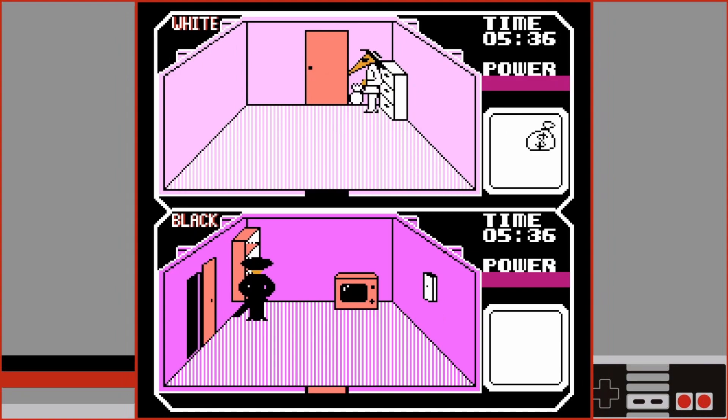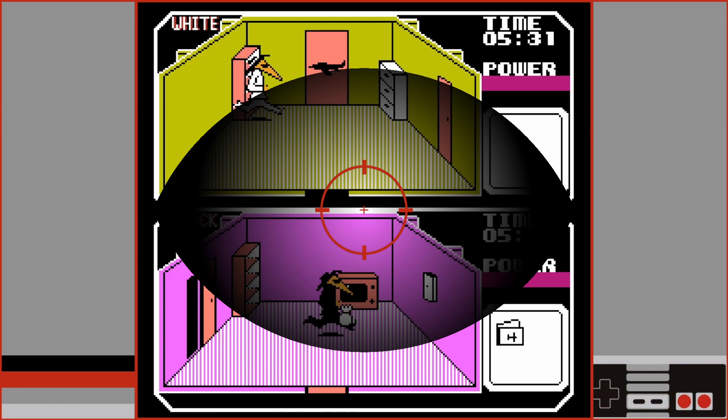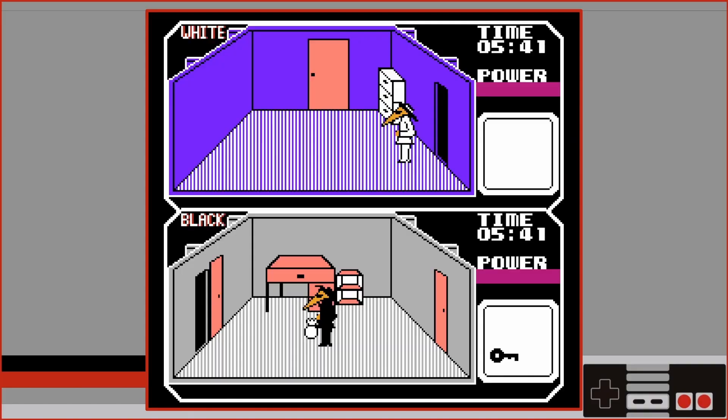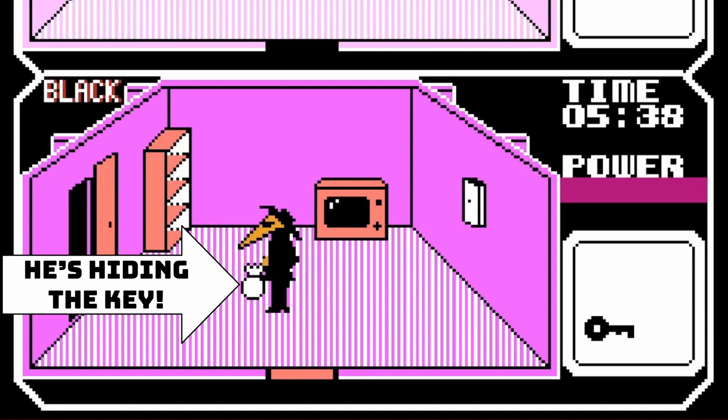The choice to focus on making your own moves versus watching your opponent's moves is often what decides each game. Players will need to check their opponent's screen to monitor their progress while playing in a way that hides their own progress from the other player.